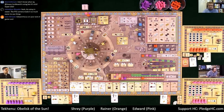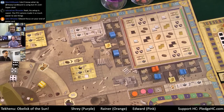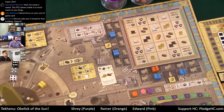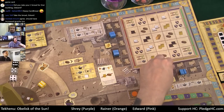Shrey takes the brown three die from the Hathor section — the one Rayner passed on earlier — placing it on the tainted side for a taint value of six. He uses his blessing card, which lets him perform a Hathor action without paying the bread cost. He places another building at the X3 bread slot.